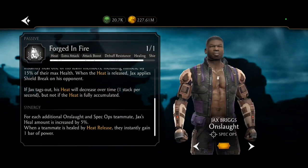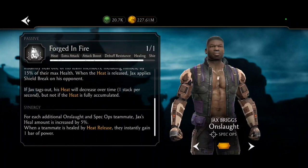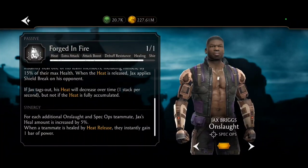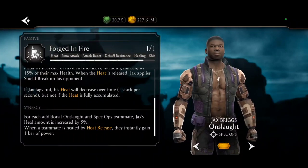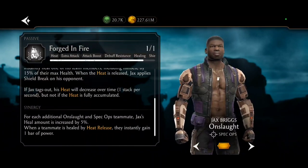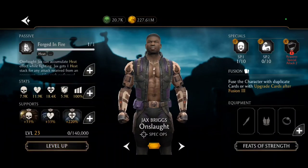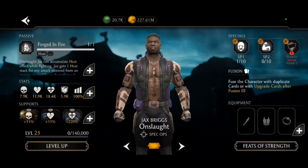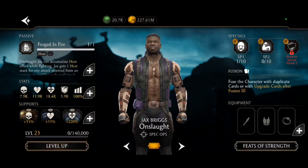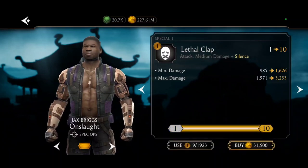For each additional Onslaught and Spec Ops teammate, Jax's heal amount is increased by five percent. When a teammate is healed by heat release, they instantly gain one bar of power. Interesting. Really, that's all it is? Alright then, I got Silence — definitely use some of these. Got Strengthen, yeah, use some of those.